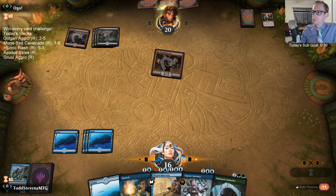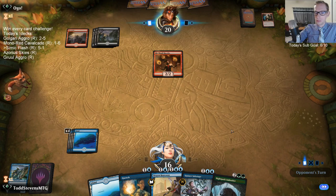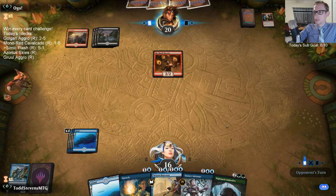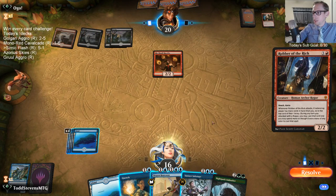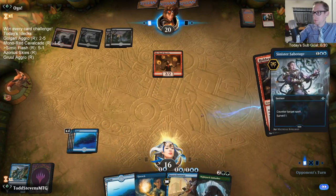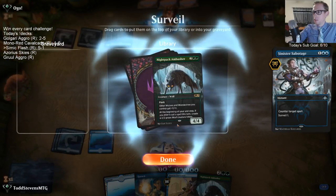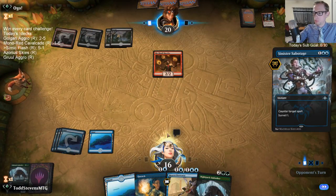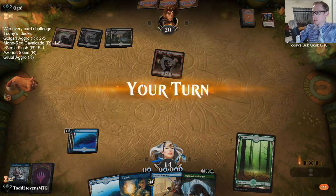Where are my Fabled Passages? I liked the Temur Fires of Invention deck — it honestly felt pretty strong, and the Plains White Celebration in particular looked really good. Green mana? Nope. Well, that was a good Sabotage — getting an uncastable card off the top.